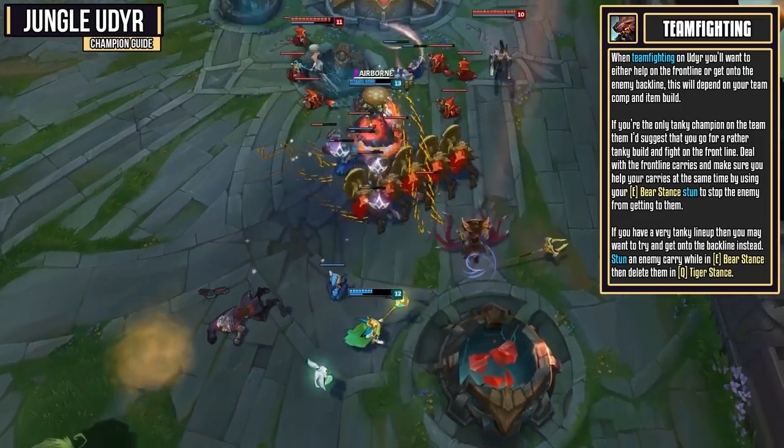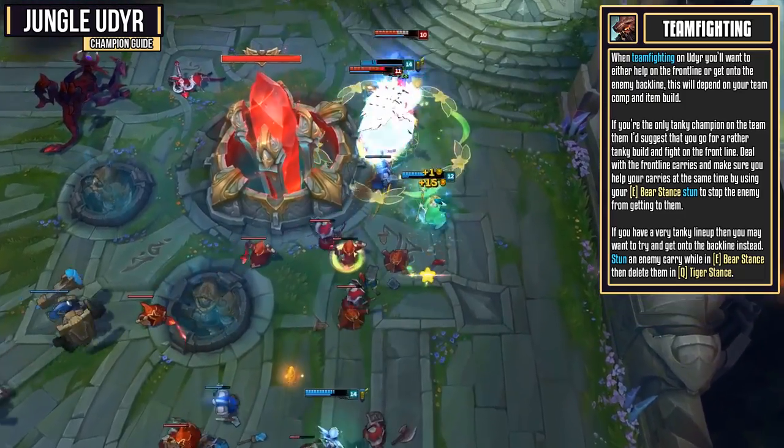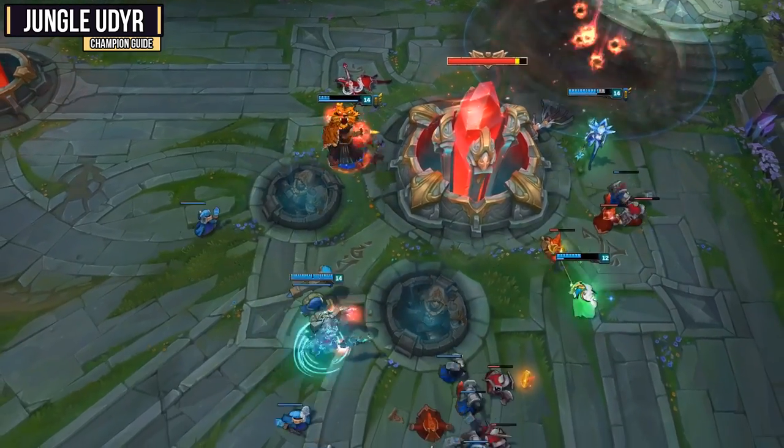If you already have a very tanky lineup, then you may want to try to get onto the back line instead. Stun an enemy carry with your Bear Stance, and then delete them with your Tiger Stance. As long as you went for a very high damage build, you should be able to kill them rather easily.